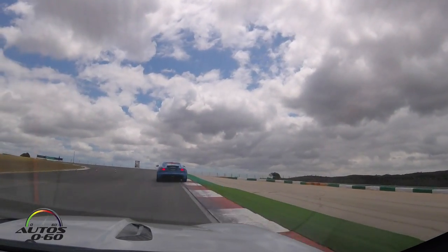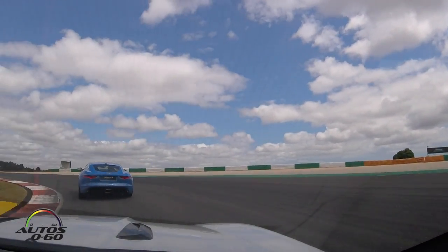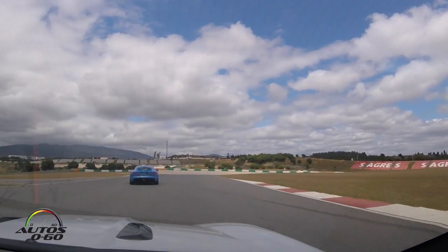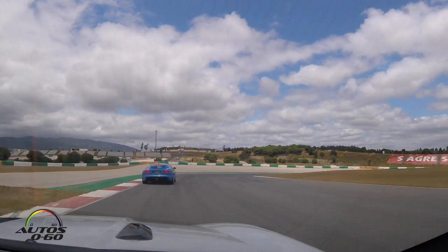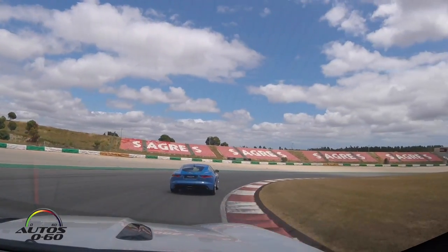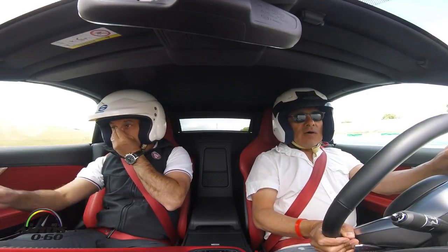And then brake on the right side here. Come off the brake and turn. Turn a little bit more. Now get on the power and go to the right, then flat out to the left there. Come off the brake and turn — just keep on turning tight here. Now we go into the pits. Wow, that's pretty good.